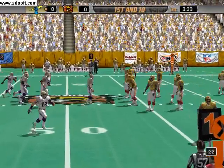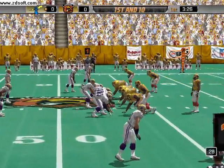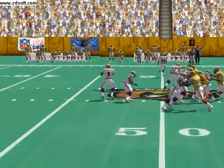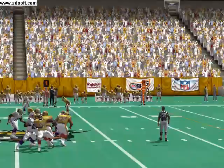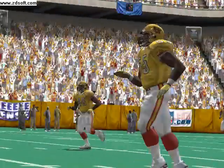Hanks returns from being injured. Number 12 lines up on the right side — snap and throw, incomplete. Henderson was his intended target.